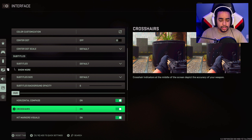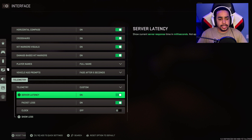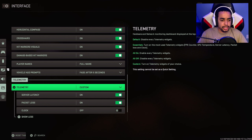Keep crosshairs on — you want to know where your sight is at all times. Keep hit marker visuals on — it's already hard enough to see an opponent, you want to know when you're landing bullets. Keep damage numbers on. I also turned on server latency and packet loss display so I can see if I'm having any connection issues, along with the connection meter.